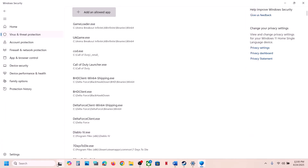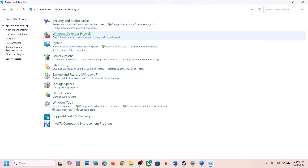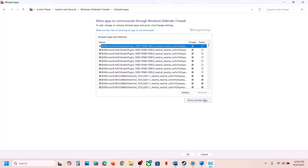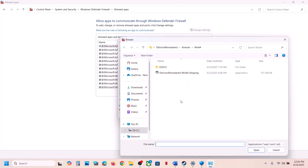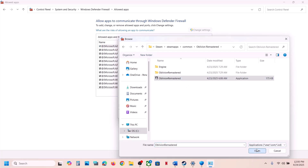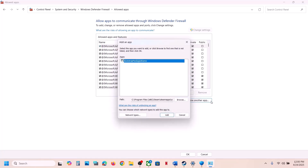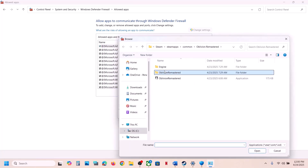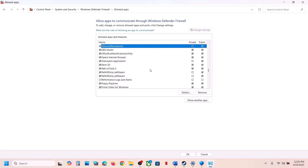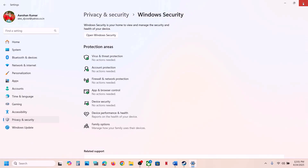Type Control Panel in the Windows search box, go to System and Security, Windows Defender Firewall, and click Allow an App or Feature Through Windows Defender Firewall. Click Change Settings, then Allow Another App, click Browse, go to the game installation folder, select the game exe file, click Open and Add. Repeat this to also add the exe from the Binaries, Win64 folder. Once the game is added, launch it and check.